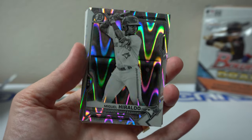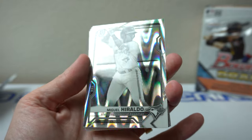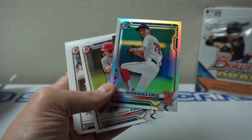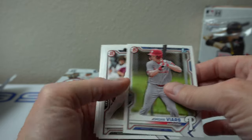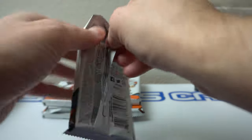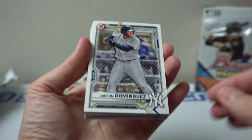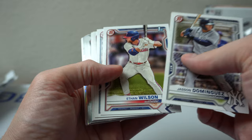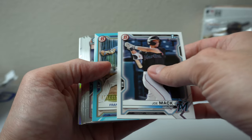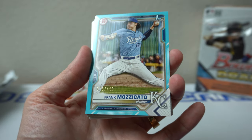Okay, so there's a Ray Wave — that looks pretty cool in person. Miguel Geraldo, nice. Elmer Rodriguez Cruz Refractor. Refractor. Jason Dominguez, Victor Mesa, Polanco, John Mack, Frank Mazzucato — just like a paper turquoise, I guess.